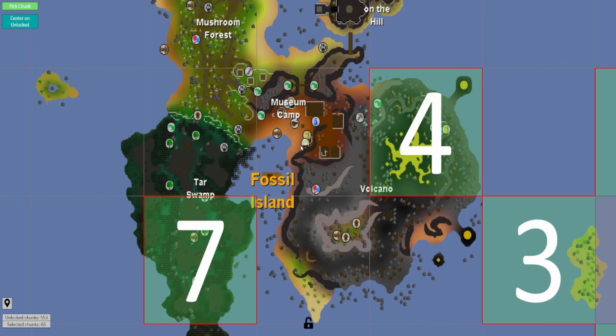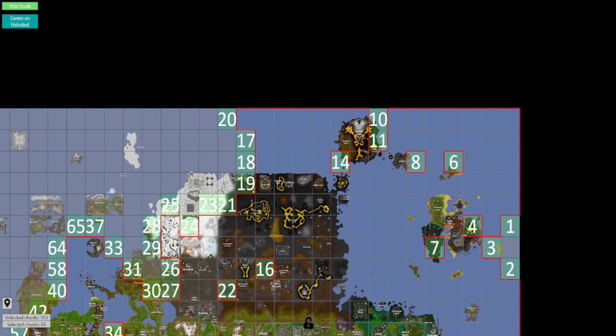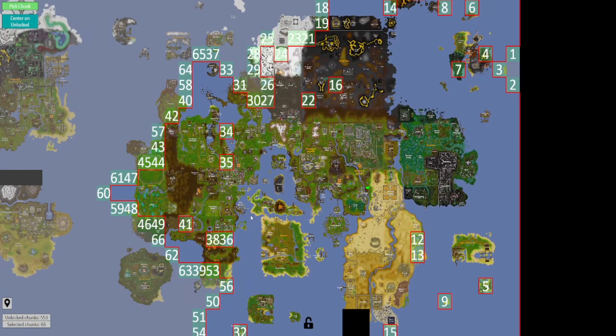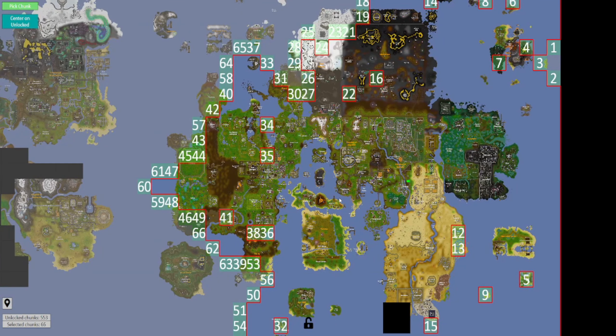And then back to our map. The last chunk we unlocked was the museum camp in Fossil Island. All of the adjacent chunks were either unlocked or unlockable, so that's again one less selected chunk - up to 66 now. So we have 66 choices. A couple of them are water, a couple of them are pretty good, and most of them are actually not that great. But let's see what we are going to get.